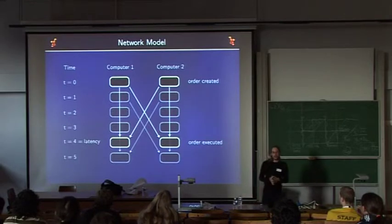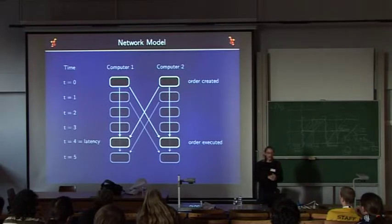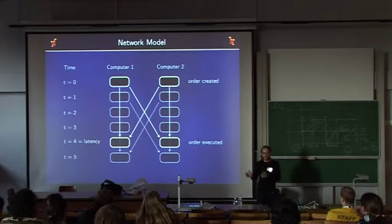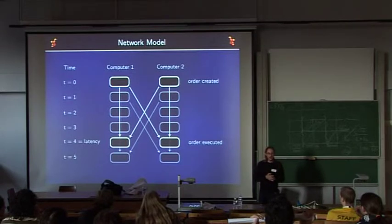When running on a network, there is some latency. To overcome this: at time t=0, two computers with two players each do some actions, create orders, and send them to the network. Simultaneously, they queue the order locally and will execute both their own queued orders and orders from the other computer after a certain amount of time corresponding to the latency. If orders have not arrived yet, the game waits for them, but the latency is usually computed such that no waiting occurs.